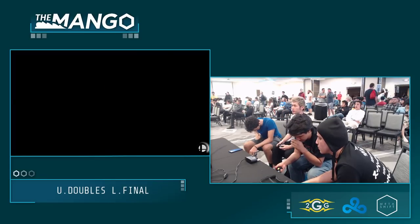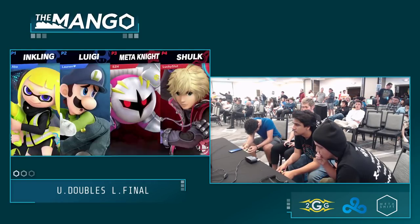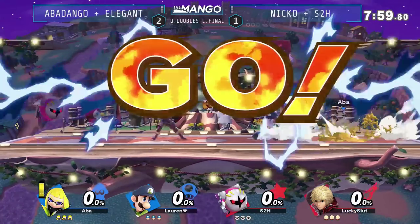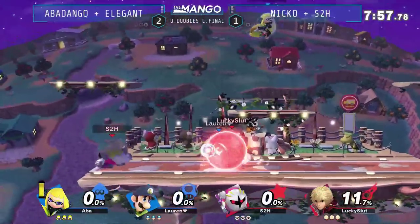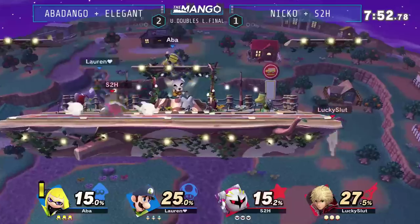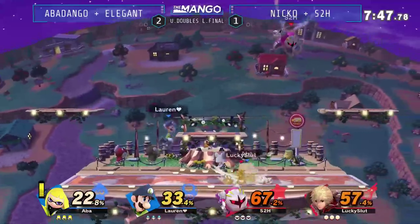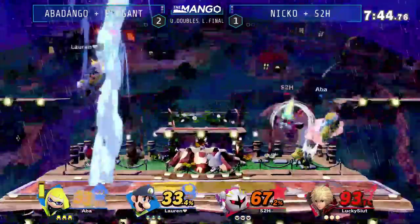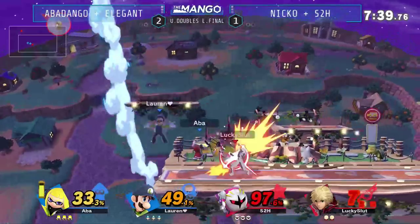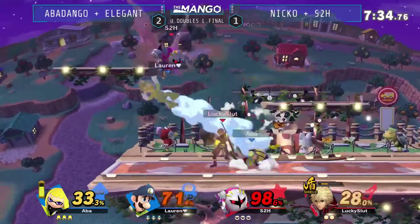Blue team, Abadongo and Elegant going up 2-1 now. They were in the Loser's Finals hoping to get their run back against Su and Kamba Mei, who were in Winner's Finals. See if they can get the run back or if we can get a new challenger with Niko and Estuway stepping up to the plate. Niko and Estuway started off so hot, and then something just turned up in the blue team. Not even 20 seconds in, there goes one of Red Team's stocks — just like that.